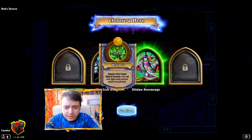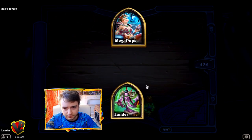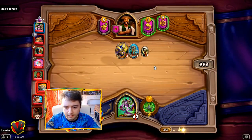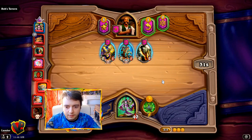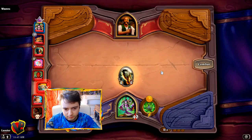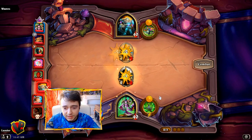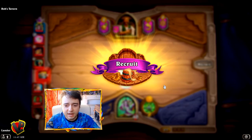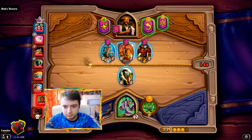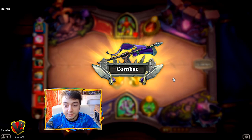So start of combat, your leftmost and rightmost minions attack immediately — that can be very strong. That's a powerful passive, which means I activate my passives before anyone attacks. So positioning is even more important with Illidan.